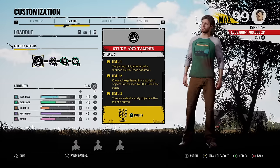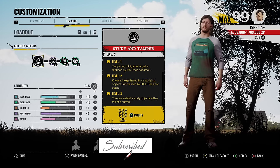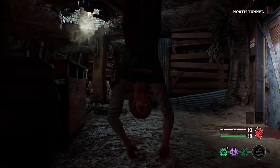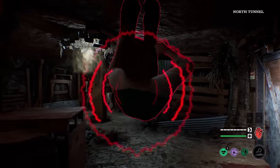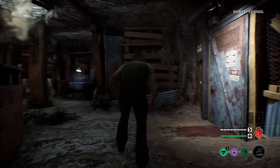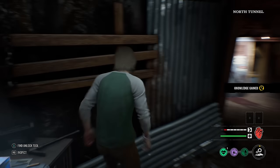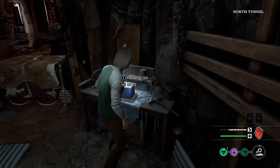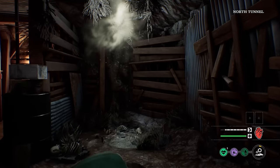In game two and game four I opened up objectives super fast and had a crazy chase. Hopefully you guys enjoy the games, let's get it! Game one with max level Danny — we're on the gas station map. We gotta start inspecting everything. We spawned right next to the fuse door, so let's inspect it. There's no animation, nothing — it's crazy how quick it is.